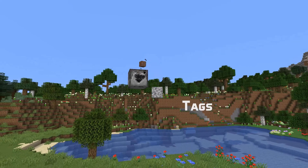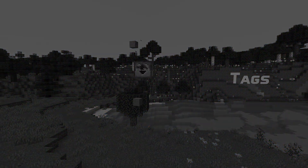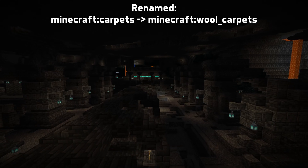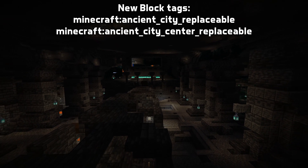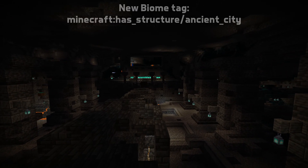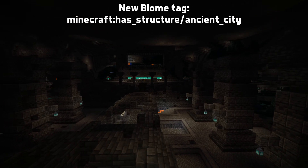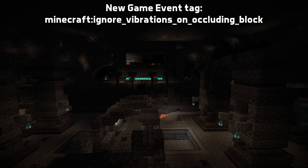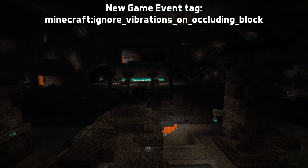In tag news, both the block and the item tag for carpets have been renamed to wool_carpets. There are two new block tags, both related to ancient cities: ancient_city_replaceable and ancient_city_center_replaceable. There's a new biome tag for ancient cities as well, has_structure/ancient_city. And let's wrap up with a new game event tag: ignore_vibrations_on_occluding_block.